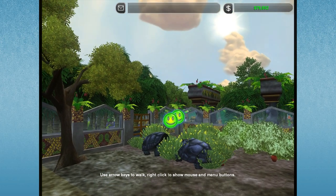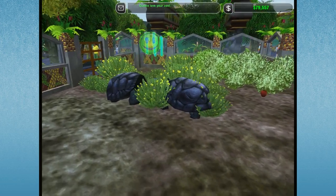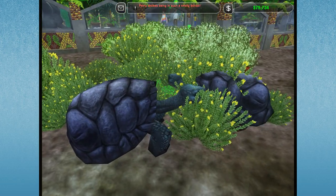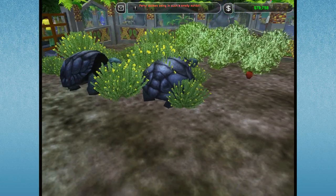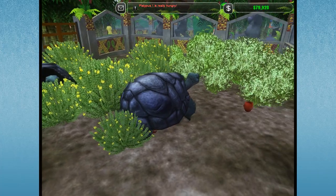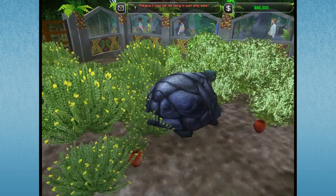Hello everyone and welcome back to Zoo Tycoon 2. We are here in our Island Treasure Zoo today getting ready for a very exciting event. Our lovely Oceana should be laying an egg pretty soon. Our Galapagos Tortoise is going to be having some babies — they successfully mated and she will be having some babies pretty soon.